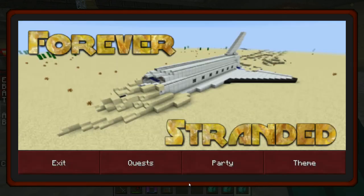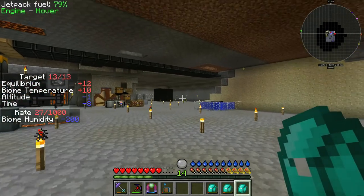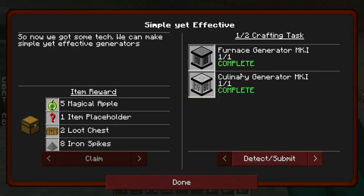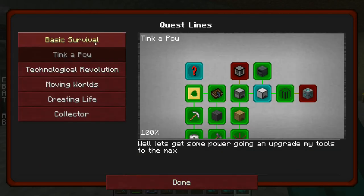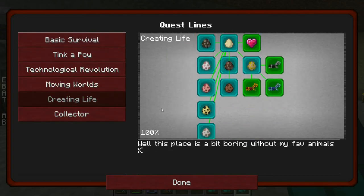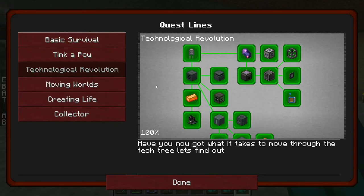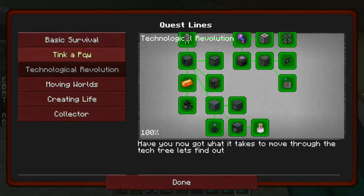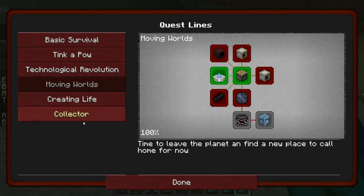We're not going to get into that this episode. Then we wanted to complete the Tinker Kapow Simple Yet Effective Quest and we completed one of the two, but we ran out of Ender Pearl to create a second Breath of the Dragon and make the Furnace Generator Mark 2. We did complete Basic Survival though, and the Killing Quest, making Basic Survival the second quest line completed. We also completed Technological Revolution by crafting a Dragon's Breath. So now we only have three quest lines left: Tinker Kapow, Creating Life, Moving Worlds, and Collector.